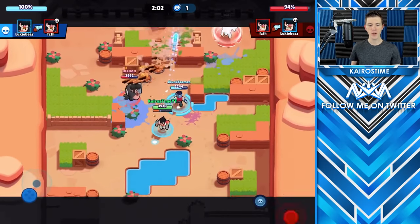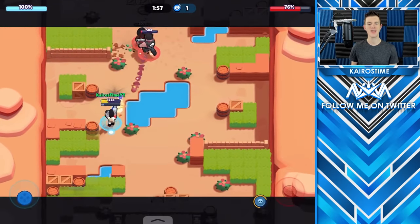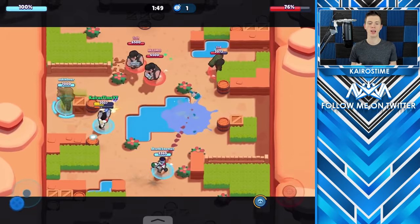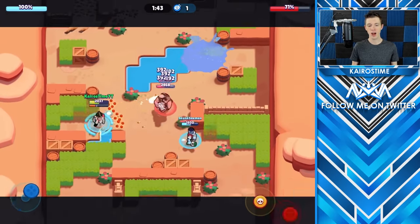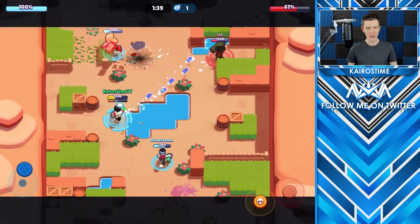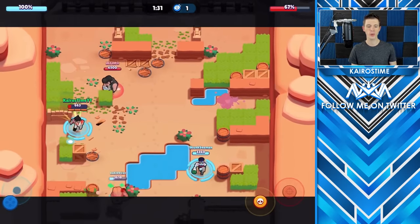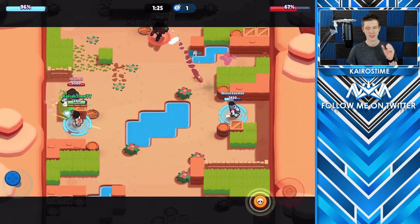It's just, for how difficult it is to land his shots, he doesn't deal enough damage and he doesn't have enough HP. His range is shorter than Ricochet's, so there's almost no reason to pick Colt over Ricochet or Brock. Ricochet does a better job at controlling and oftentimes deals more damage because his range is longer, and Brock deals more damage from longer distance. There's almost no reason to pick Colt at the moment.